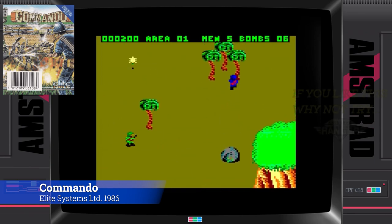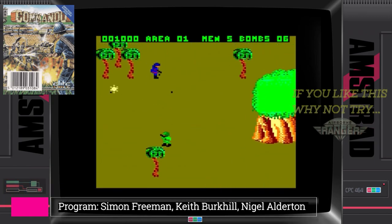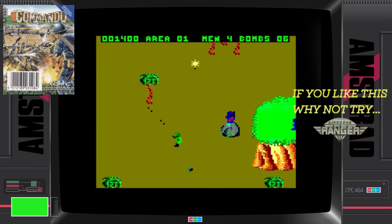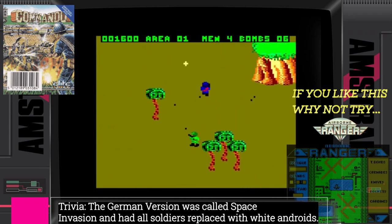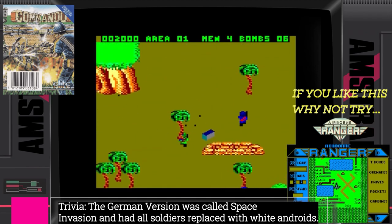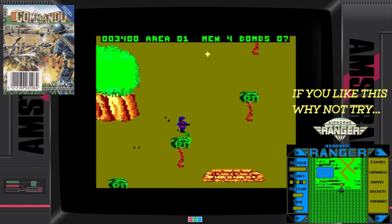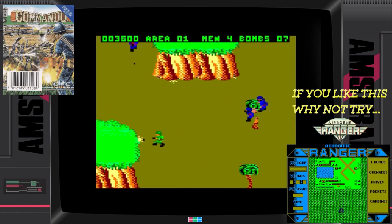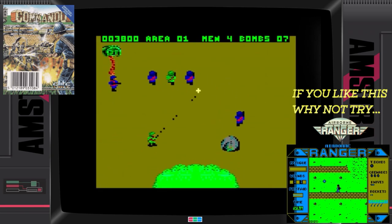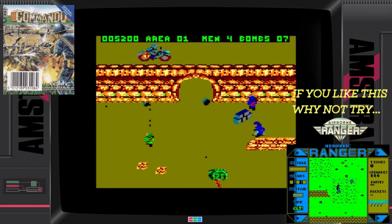Commando is just as evil on the Amstrad as it was all those years ago in the arcade. You've got to approach this game with a killer mentality — seriously, if it moves, shoot it; if it doesn't, shoot it anyway. There's some ropey scrolling on level five, but without question the Amstrad CPC arcade conversion is decent. This is one man versus an army, and only Who Dares Wins 2 can perhaps match it. I thought this would have been inspired by the Arnold Schwarzenegger movie Commando, but no — it was actually inspired by Rambo's First Blood and a movie called Missing in Action. Nice try, Capcom.